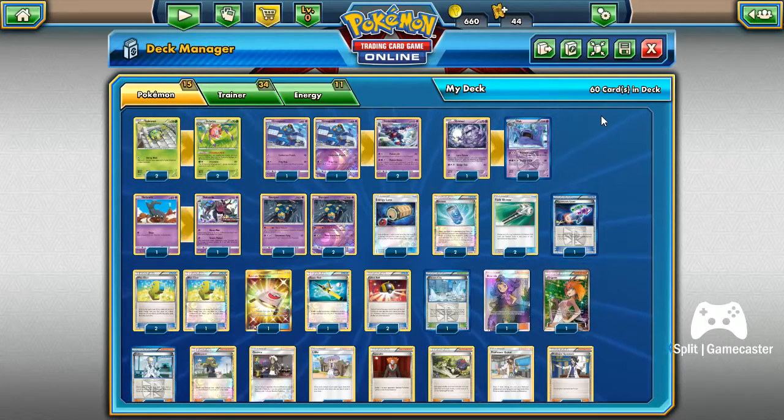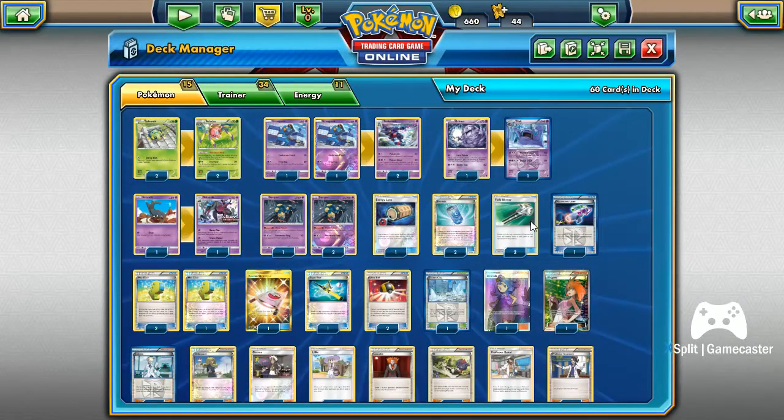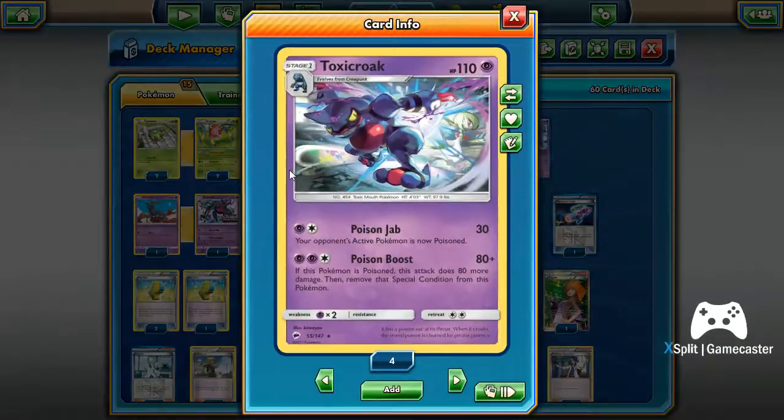Since this is Expanded, I'm also running a few Expanded-only cards, one of which is the Team Plasma Muk. The reason I put this in is because of his first attack, Poison Suction — when the defending Pokemon is poisoned, you can heal 60 from this Pokemon. So if your opponent is poisoned, you can hurt them and heal yourself. His second attack isn't bad either: for one more energy, flip until tails, discard an energy for each heads, and it does 80 damage.